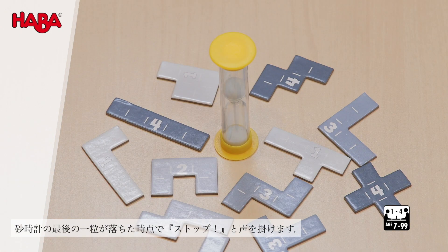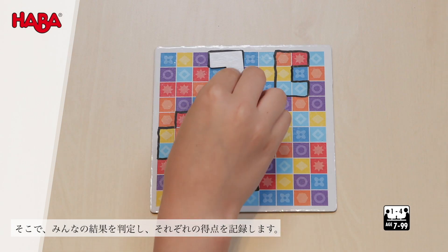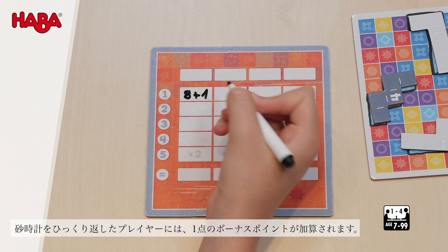Once the timer has finished, the player calls stop. Everyone checks their outlines and enters the points scored on the scoreboard. The player who turned over the timer receives one bonus point.